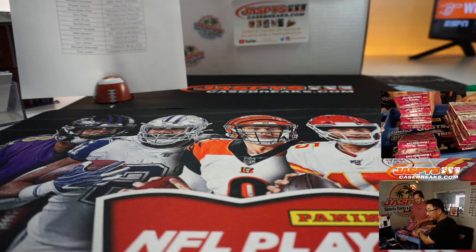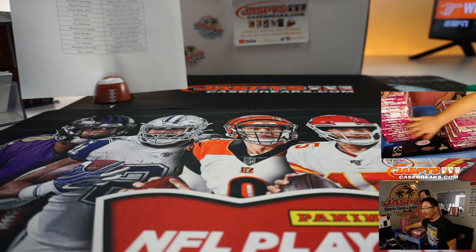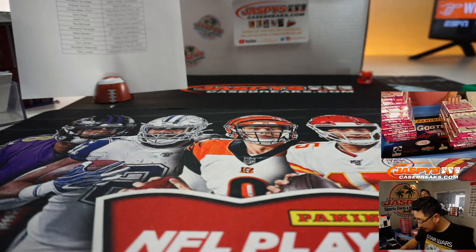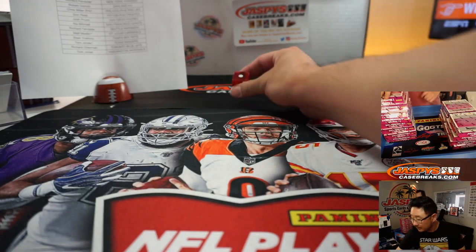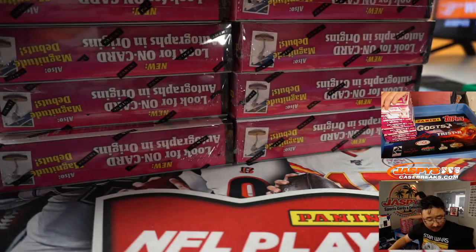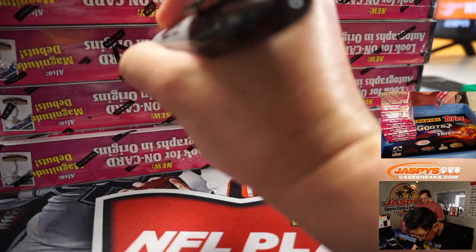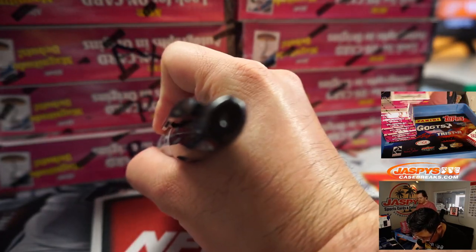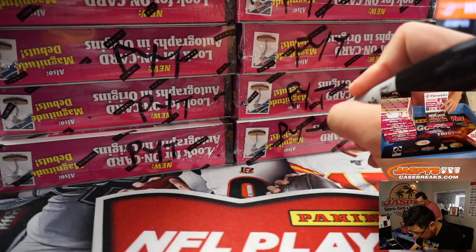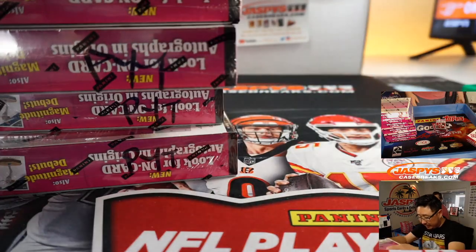So we've got eight boxes on this side and eight boxes on that side. We're going to mark these — we've got personal boxes and random teams. We don't want to mix these up, so we're going to write P-Y-T, Pick Your Team — not Pretty Young Thing like the Michael Jackson song. All those boxes will be marked P-Y-T, and we'll save the other side for Pick Your Team number two.